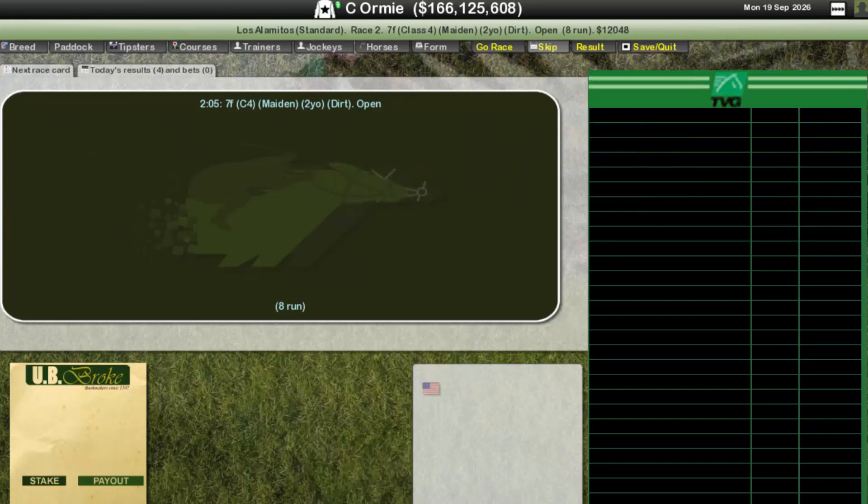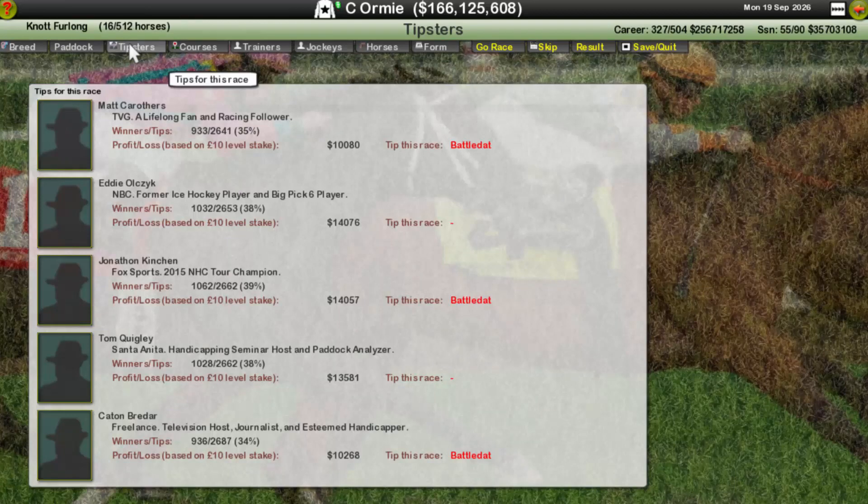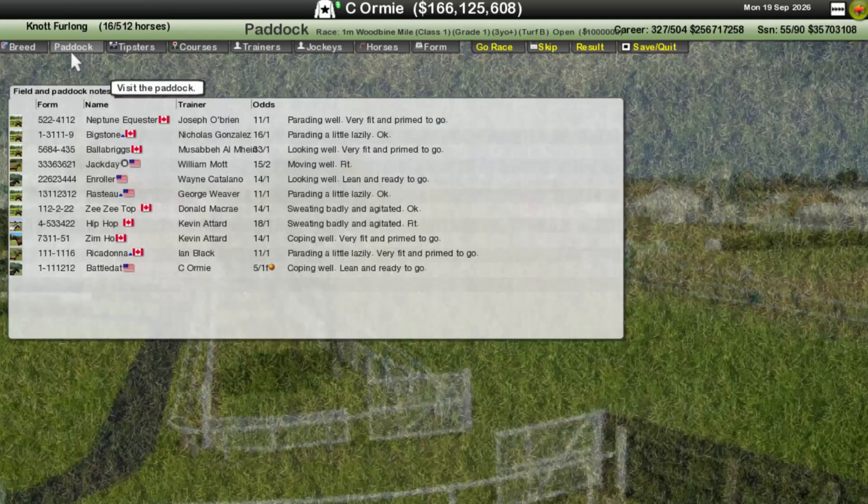Heading to Woodbine to open things up, we've got Battled out here in a very decent race. There are a couple of American horses but it's a largely domestic field — Canada dominates here. I don't know Big Stone very well, ZZ Top looks like a very decent horse, and then we come up against Rickadonna. That's the main danger — possibly Enroller if they have a good run, and then the domestics after that.